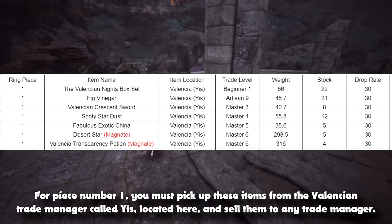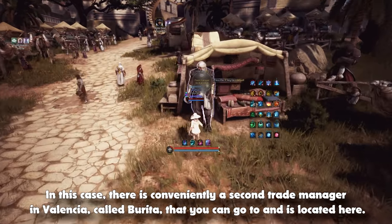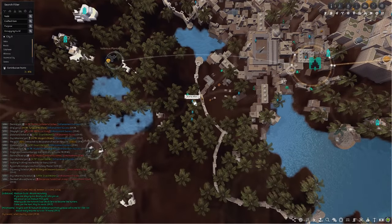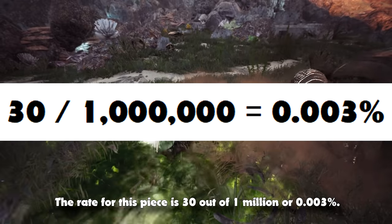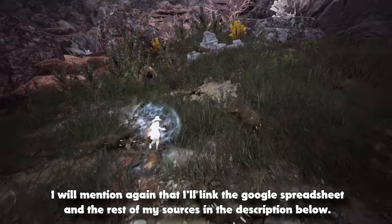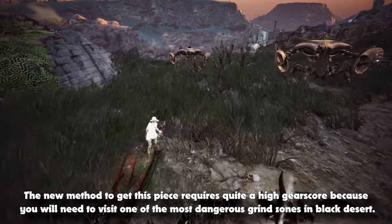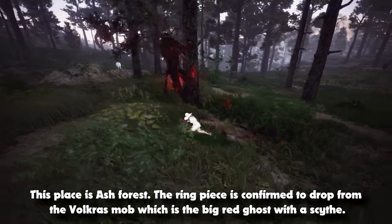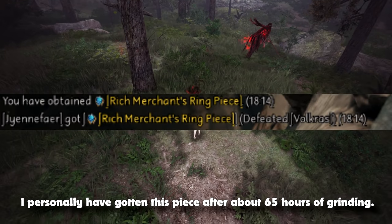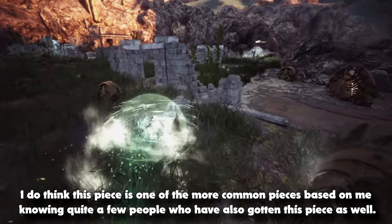For piece number 1, you must pick up these items from the Valencian trade manager called Yis and sell them to any trade manager. There is conveniently a second trade manager in Valencia called Barita. The rate for this piece is 30 out of 1 million, or 0.003%. The new method to get this piece requires quite a high gear score because you will need to visit Ash Forest. The ring piece is confirmed to drop from the Vulcrest mob, which is the big red ghost with a scythe. I personally got this piece after about 65 hours of grinding, and I think this is one of the more common pieces.